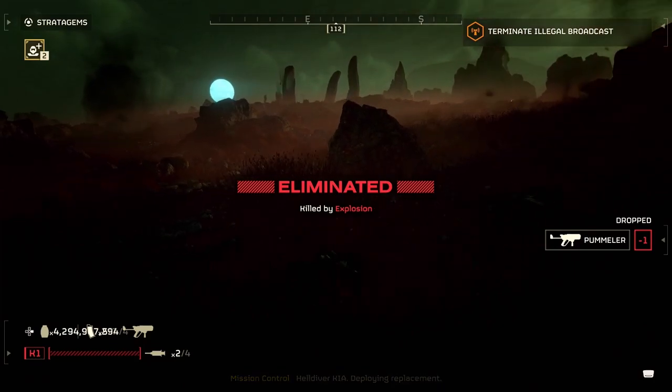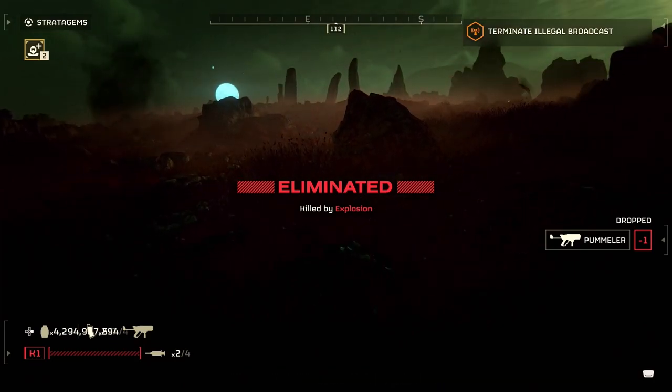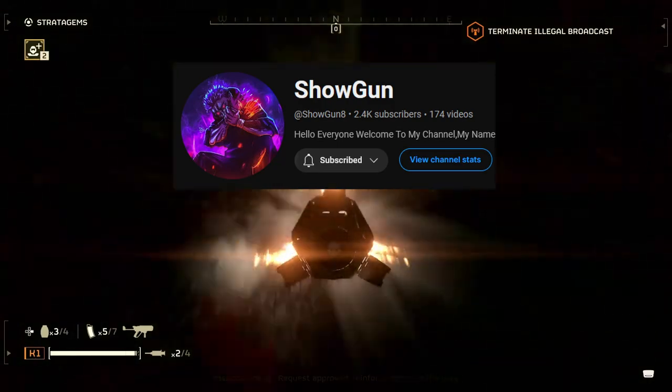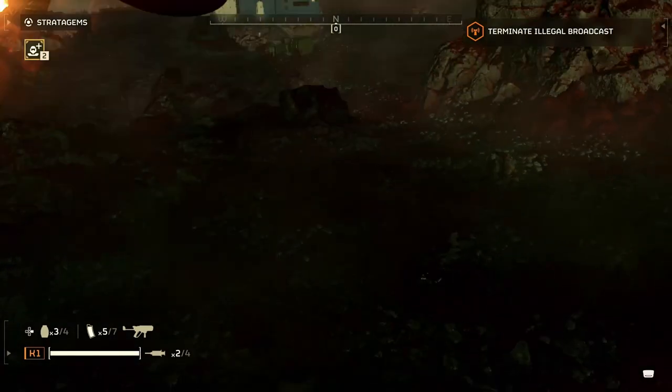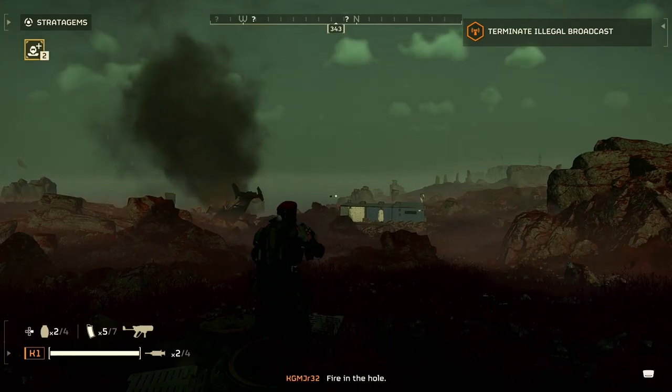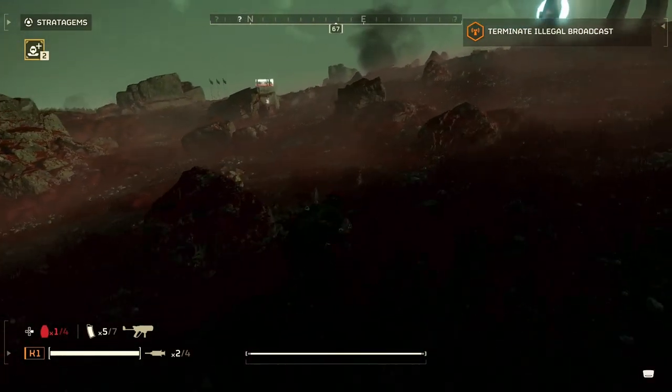I heard a few people ask how to do it with grenades other than impact grenades. Thanks to YouTuber Shogun — I'll link his channel below — I'm about to show you a way that he does the unlimited grenade glitch. Same idea: you have to get down to one grenade.